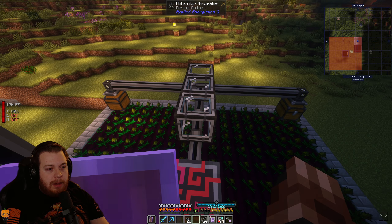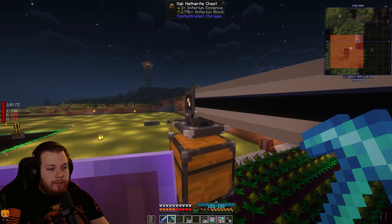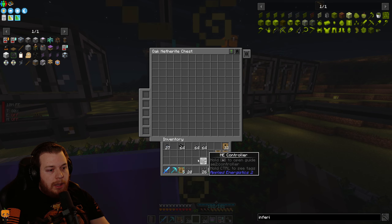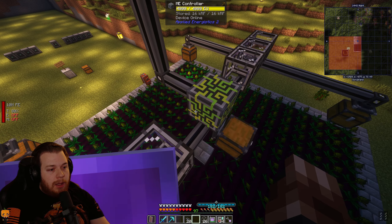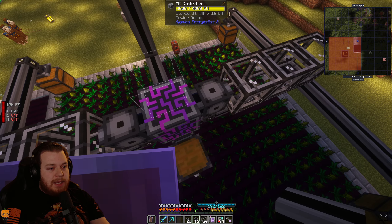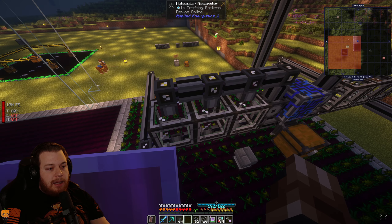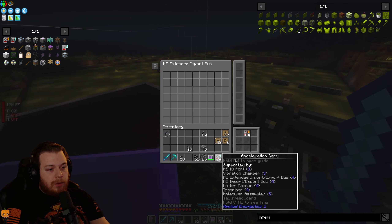I'm going to put all of these patterns in, then steal one of these chests and put it right down here with a storage bus. I'll give it stack upgrades, and this storage bus is going to be set to priority one. Then I need a cable running across the top of these — I'll go dense, dense, dense so it connects from the side of the controller, cables across the top, and put in an extended import bus at each one.